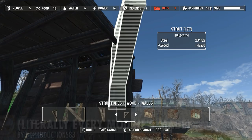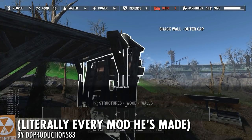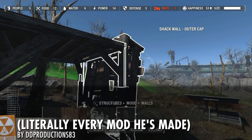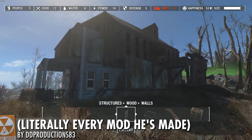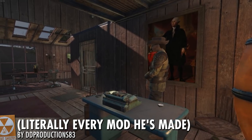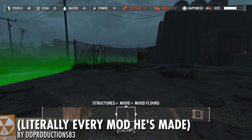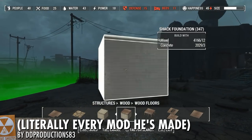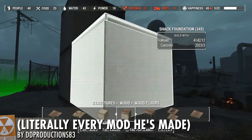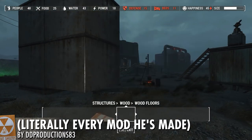Let's run down a massive list of mods from DDProductions83. He has made a crazy amount of mods that add to your settlement building. These mods are a bit more specific, so you might not want all of them, but here are the ones I'm using. First up: stackable concrete foundations. This gives you more options for concrete blocks for your foundations and makes them stack and snap together vertically.